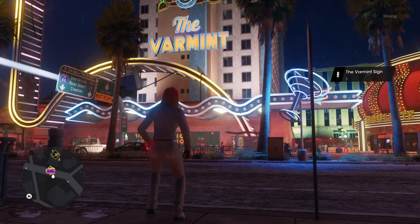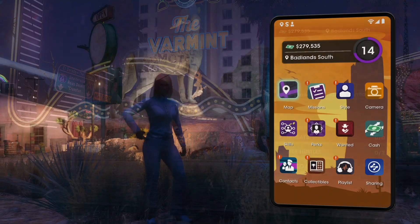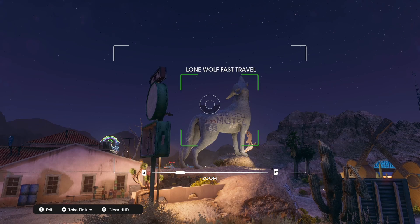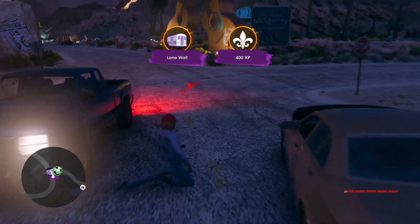Continuing further to the left, you will see the Lone Wolf fast travel location. This is slightly in the mountain, so you may need an off-road vehicle, but it's no big deal. The statue itself is pretty obvious and you will literally see it as you drive up.